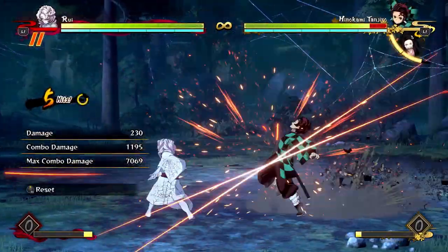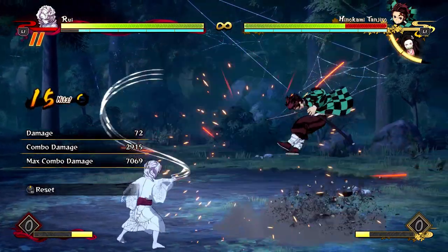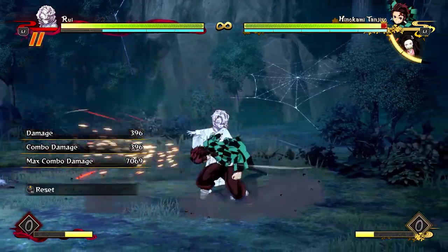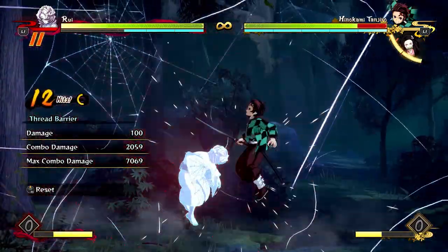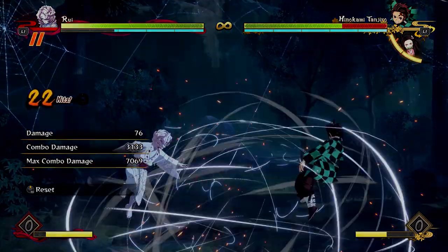You can also do this combo off of an up combo if the jump cancels are a little bit too difficult for you to land, but you're just going to get a little less damage. You can also do the same routes off of his thread barrier for a free dash up and do the same combos in the same way, but once again it'll just be a little less damage.